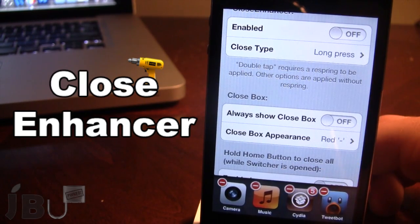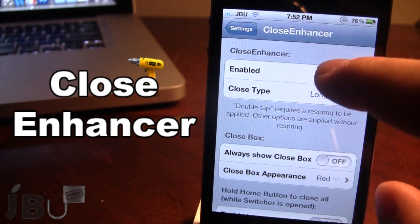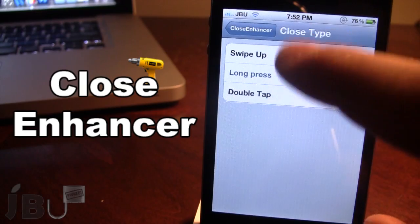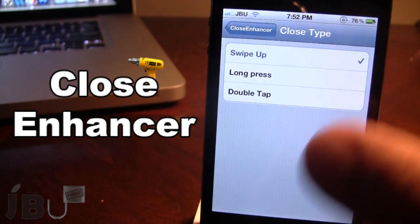With Close Enhancer you do have some more functions that make closing out applications easier than before. The first one is Close Enhancer, where you can choose the type from swipe up, long press, or double tap.